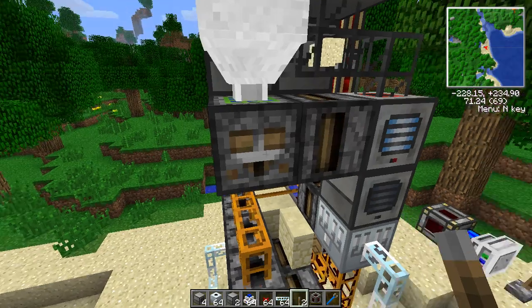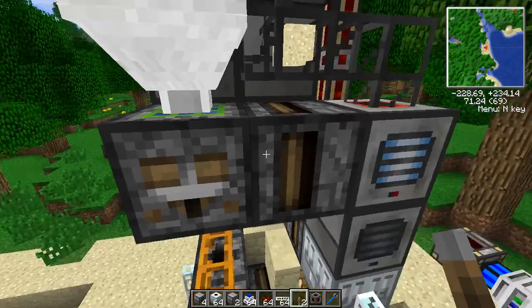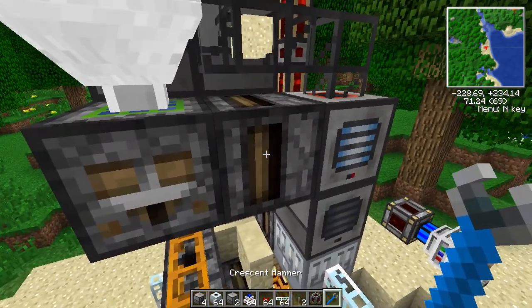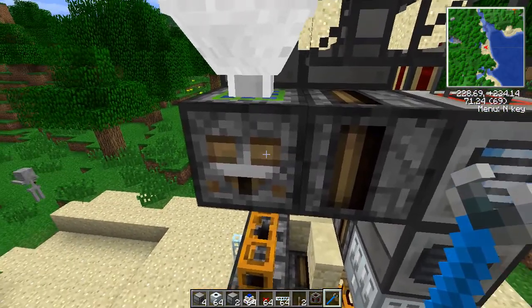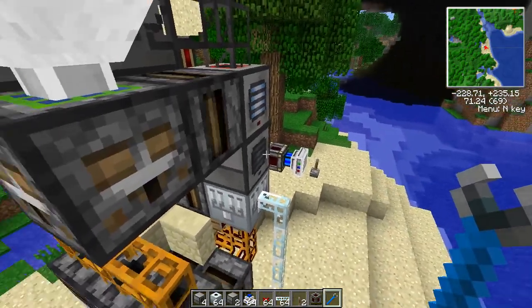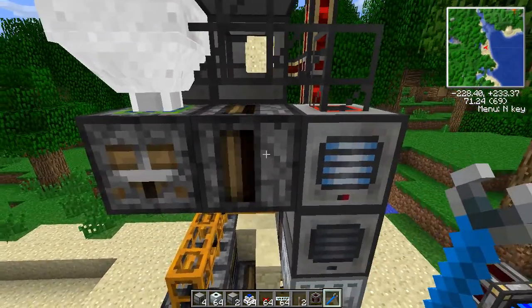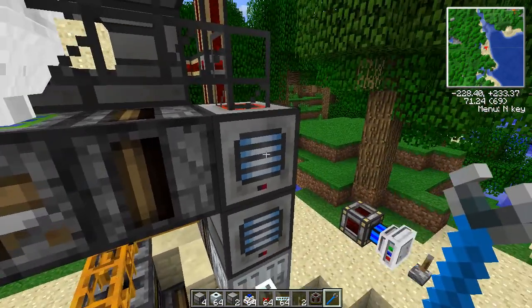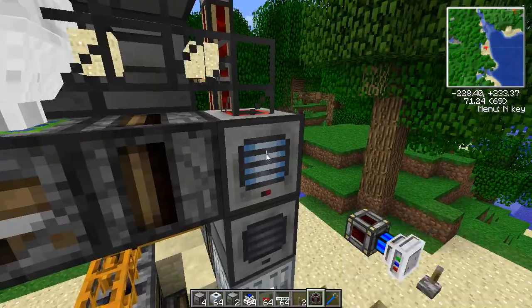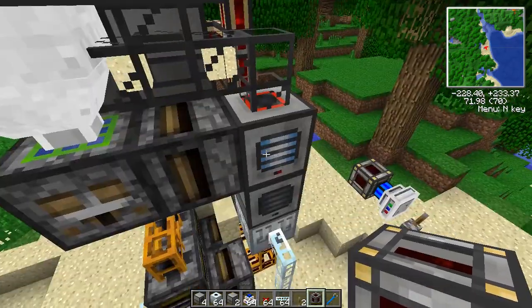Sandstone is a two by two recipe - sand creates one sandstone. So it's making that automatically, and it's supplying the redstone pulse automatically to this transposer. I don't need a Buildcraft gate or a timer or anything. The packager supplies the pulse to the transposer, which sucks out the sandstone and puts it into this pulverizer. Then the pulverizer spits out the two sand it makes back to the hopper.